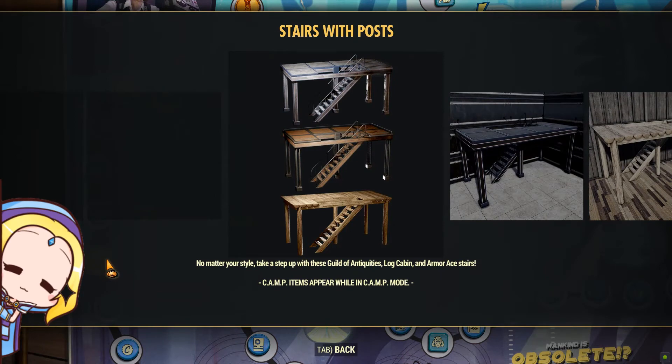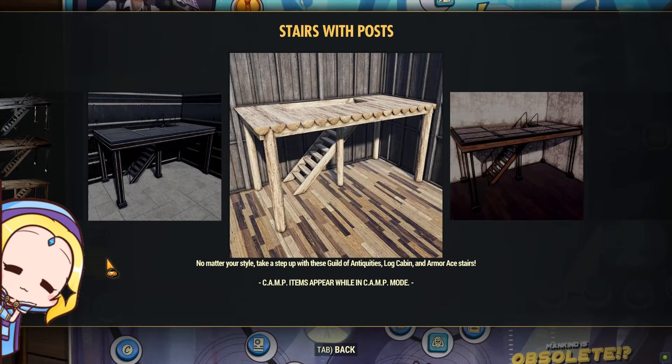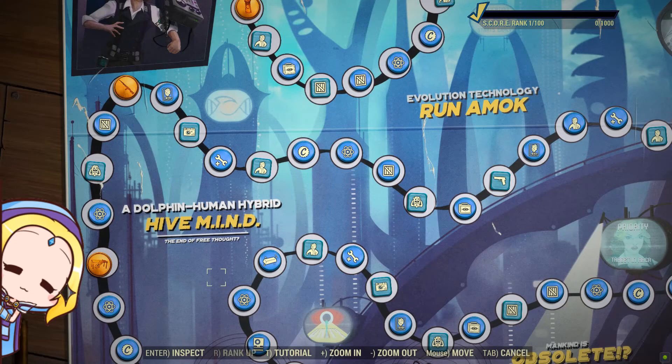Potentially more camp glitches to come as they introduce more types of stairs with posts. Always nice to see players' creativity in camp building.